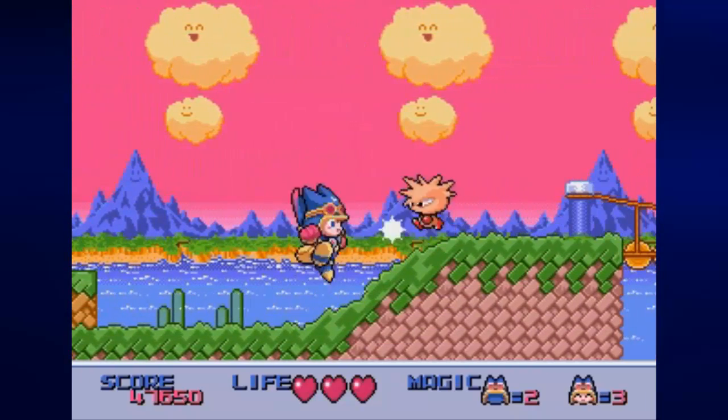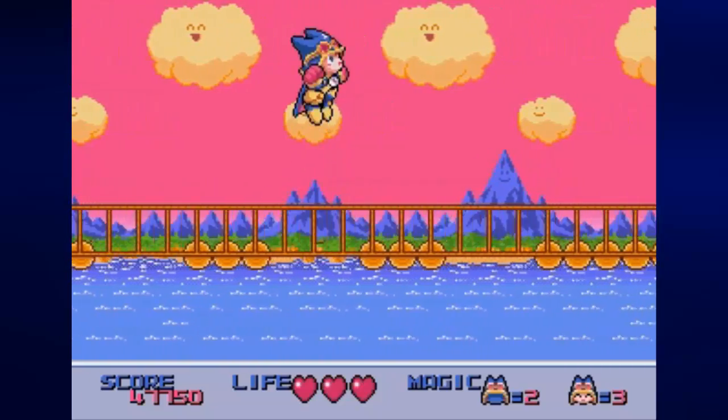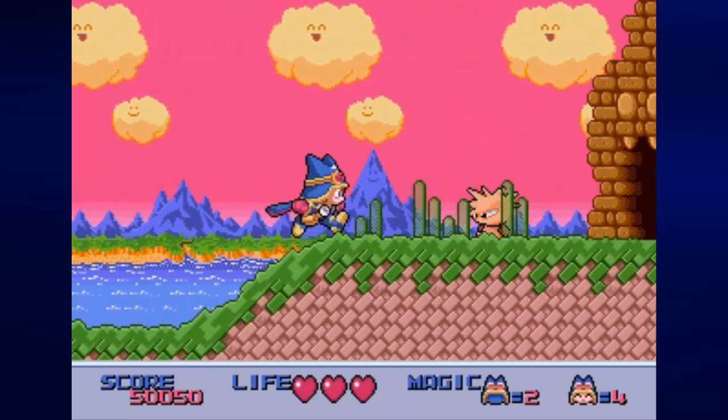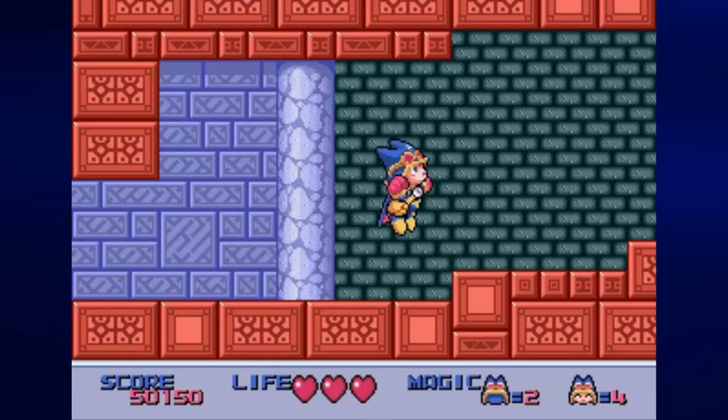When I grab the backpack, I find basically a tiny Chitaru Rutu-kun head, which acts as an extra life. Which goes well with the one I just got before we entered the next section, after achieving 50,000 points.